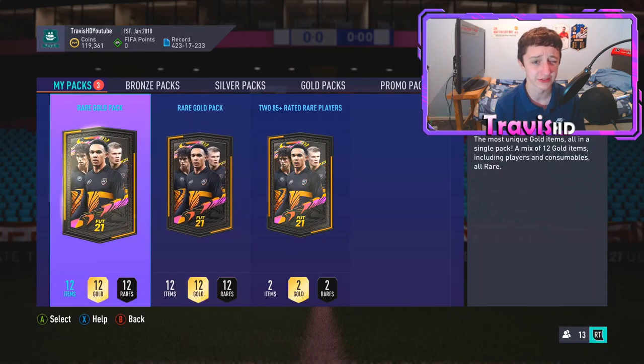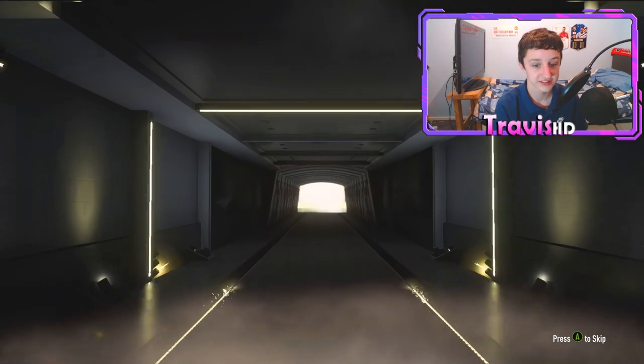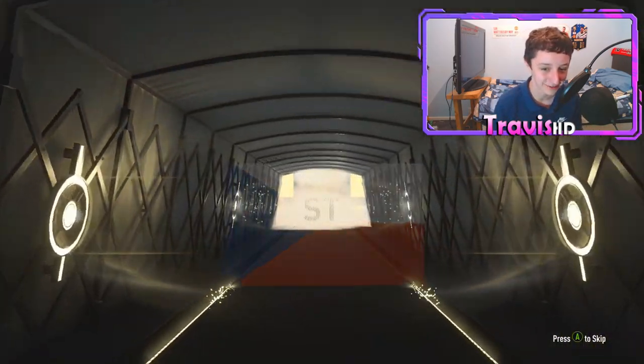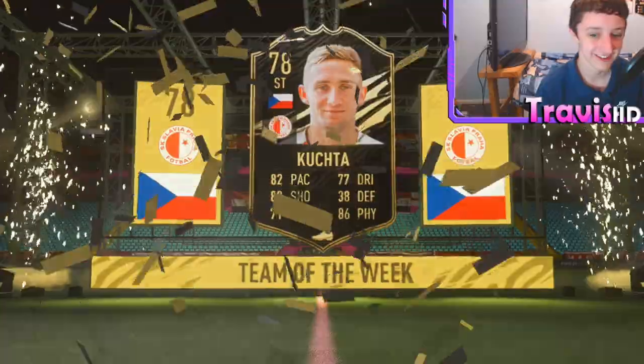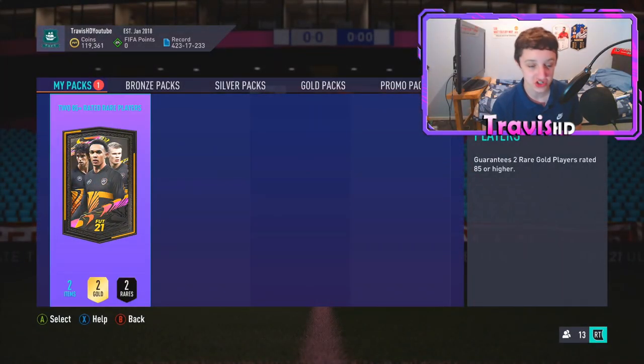I hope we get a banger just to cap off today's video. We've got two red gold packs - if you get anything decent from these I'll show it. A board and a toy inform board, and then the objective pack - a Czech Republic striker, probably a 77 or 78-rated card. Sending that to the club.